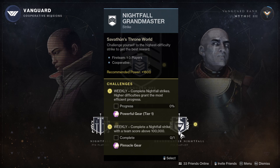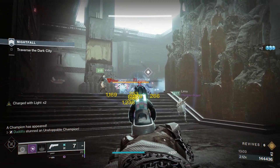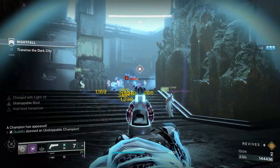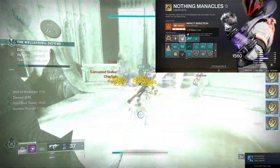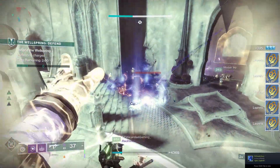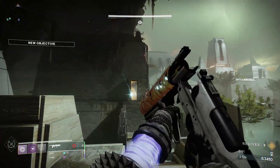I've got a build today - a Grandmaster build for Birthplace of the Vile, all around my Warlock and void abilities. Birthplace of the Vile GM this week has got void burn on it: 25% extra for us and 50% extra for the enemies, but that 25% we can take strong advantage of with Nothing Manacles and scatter grenades. Scatter grenades cause absolutely carnage - look at those yellow numbers everywhere.